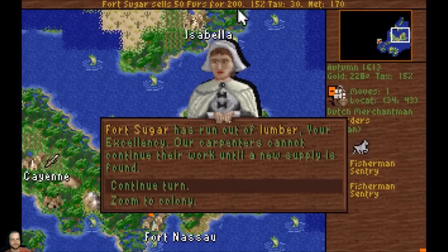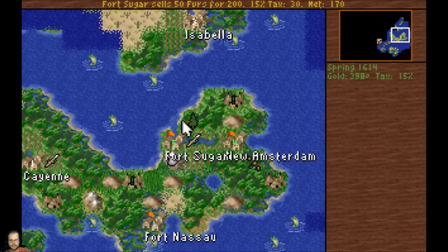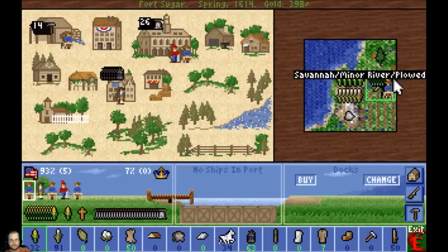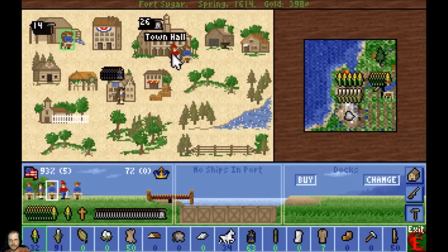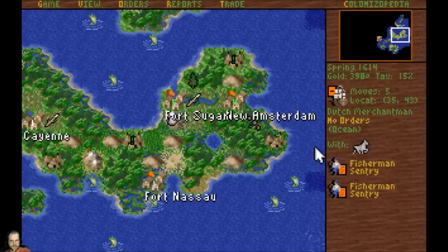Four sugar crystals. 50 furs for 200 - net 170, nice. Lumber's ready in Amsterdam. You're out of lumber so you need to go do your lumber thing. I got a lumberjack - go lumber. See, I have all these carpenters, I need to get them spread around too.